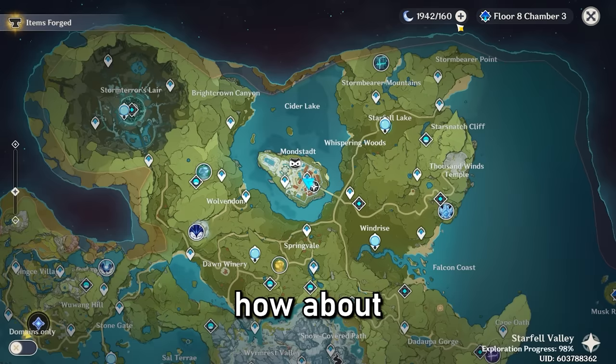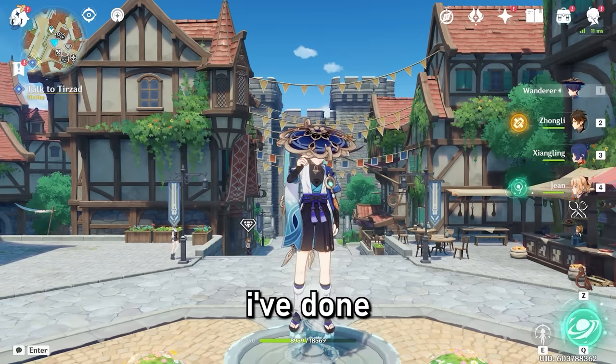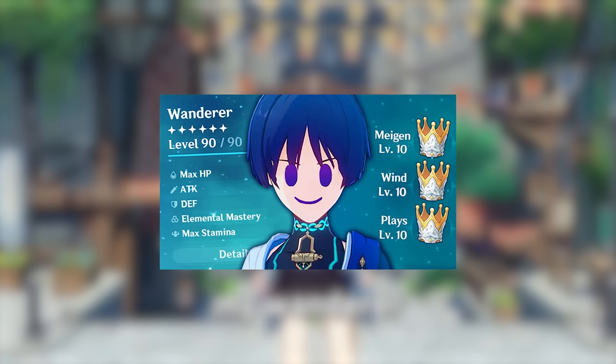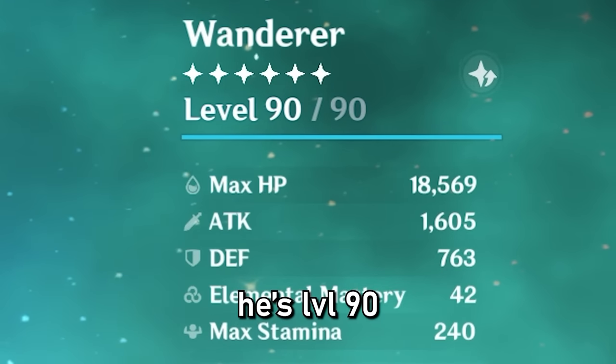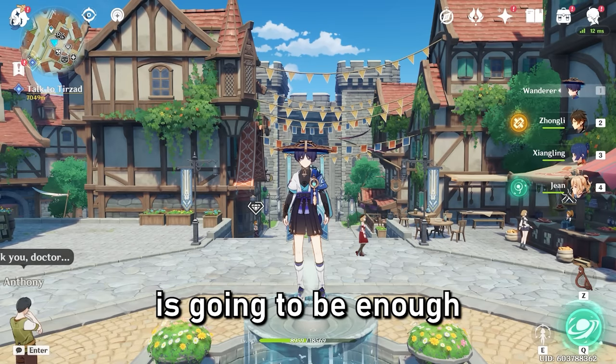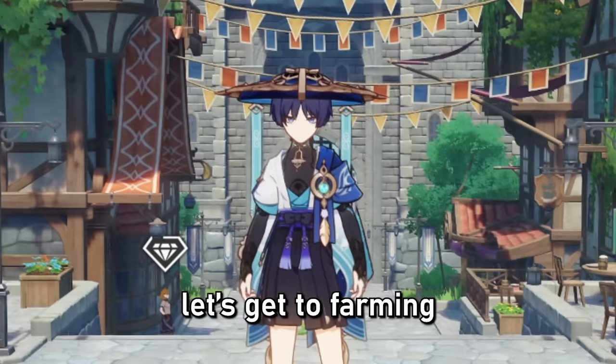Do you guys like spending resin? How about 2000 resin? This is actually the first ever time I've done something like this. Also, if you guys didn't know, I actually maxed out my Wanderer — he's level 90 — and these are the stats we have currently. I'm sure that 2000 resin is going to be enough to get some pretty good artifacts. So, enough talking, let's get to farming.